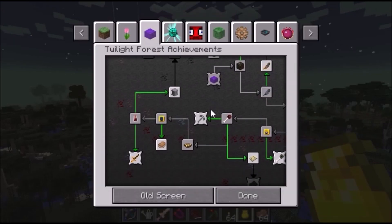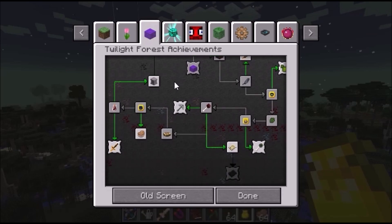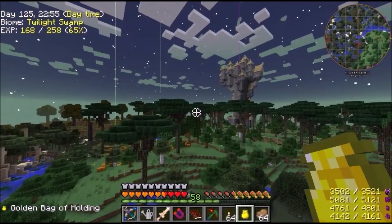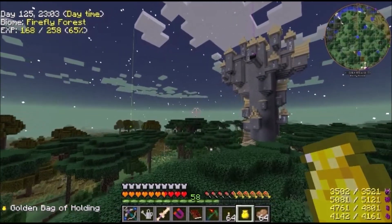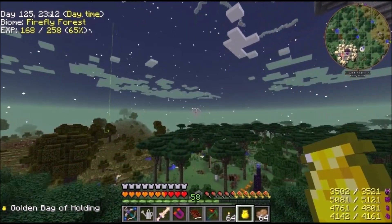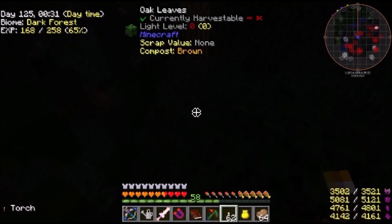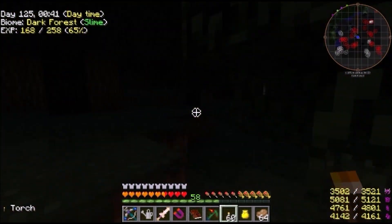Let's see — looking at the Twilight Forest progress, we're actually not that far away from being done with this. Maybe we can get it done today and then go to the Erebus, because there's something specific I want from there that's going to make life a lot easier. Let me find the dark forest and I'll be right back. We're back in the dark forest — this place is not necessarily too bad to get around, but it's a pain to find where you need to go, especially since we never made a map.